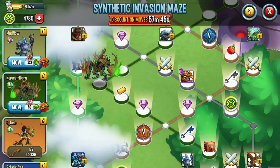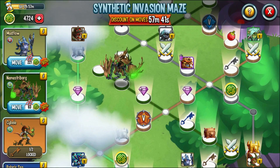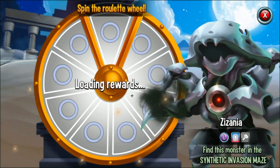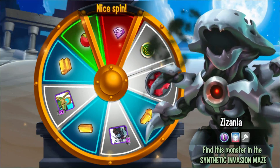Why couldn't you give us more mace coins? How much do you want to bet that's going to be either one or two gems right there? I was actually talking about the gem and this wheel right here — it's definitely not five, is it?